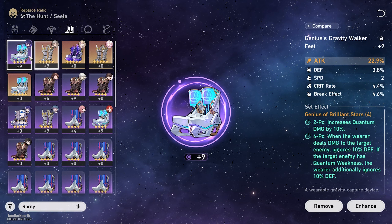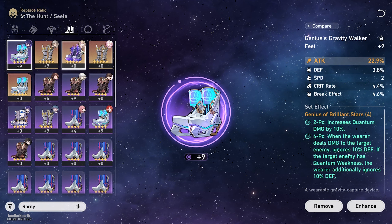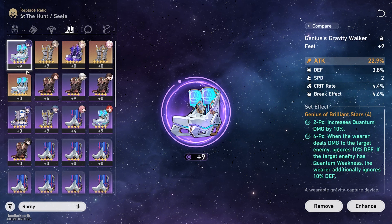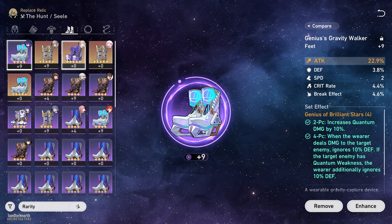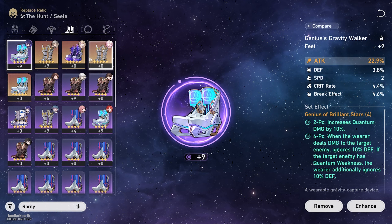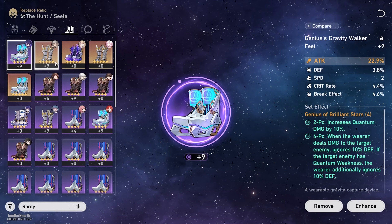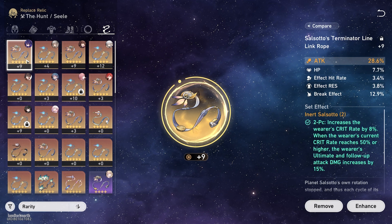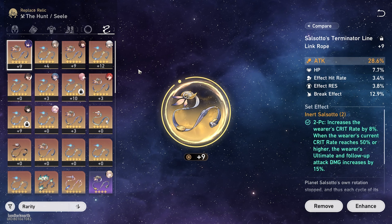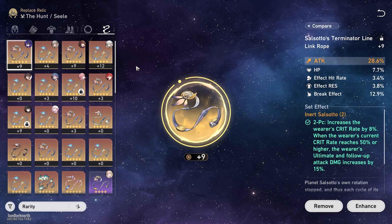So her speed will naturally be pretty good. Even in late game content, you will be able to keep up with the enemy's speed, so you don't really have to worry about speed on her. But if you are struggling to reach the speed requirements to take advantage of her signature light cone, you can run speed main stat. For the planar sphere, you want to go for quantum damage boost. And for the rope, you want to go for attack percentage. The substats you're going to be looking for are crit rate, crit damage, attack percent, and speed.